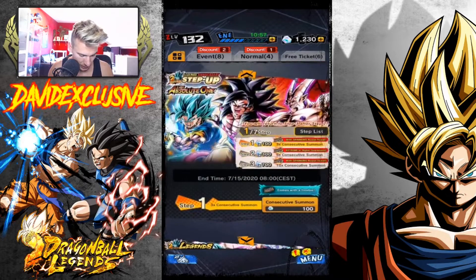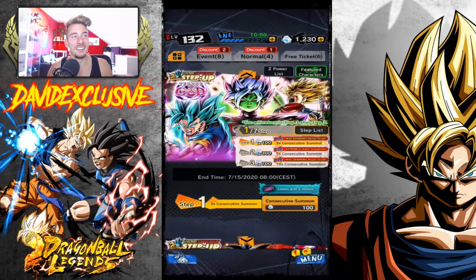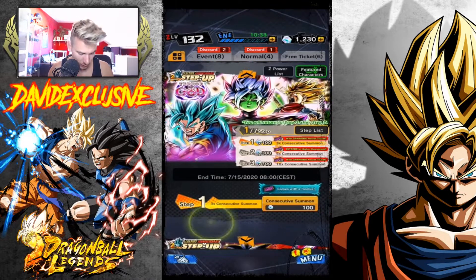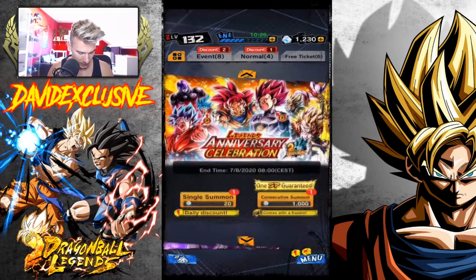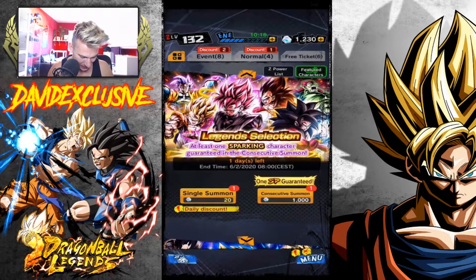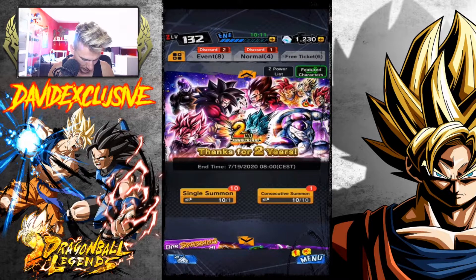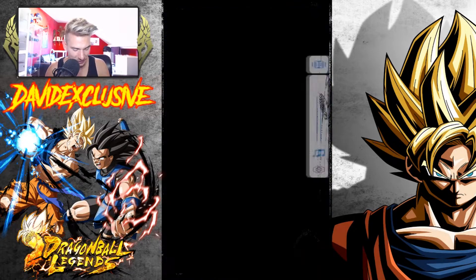I really need to grind some chrono crystals as I only got 1000. We got two different step-ups: Super Saiyan Blue Vegito is out, which is hype, and we got Zamasu and Trunks in this banner. Then we got Vegito with Super Saiyan 4 Goku and Shenron as well, which is pretty hype. I already got this Goku so I'm probably gonna summon for Zamasu. There's also ticket summons where you can get Zamasu. It's such insane epicness right now. There's a two-year anniversary 10x summon — let's start with this.